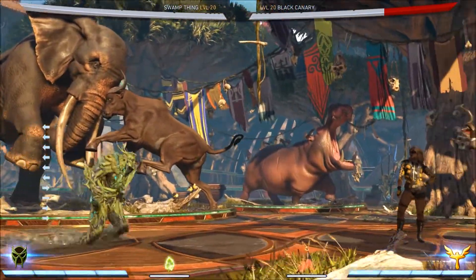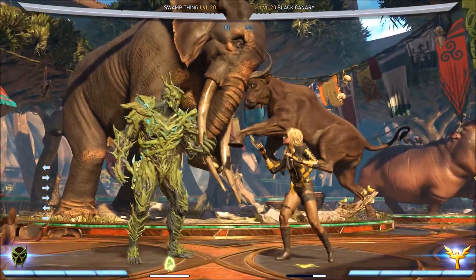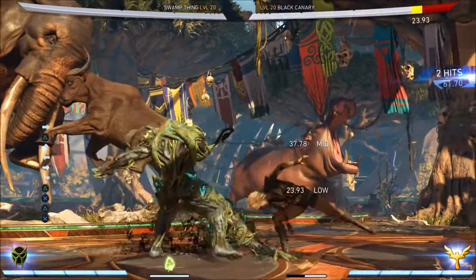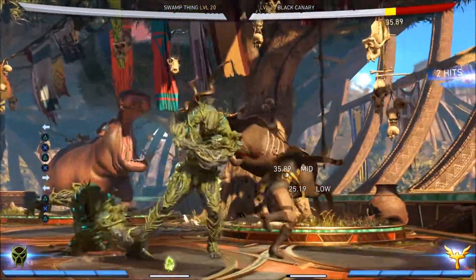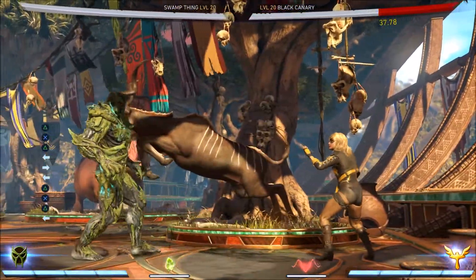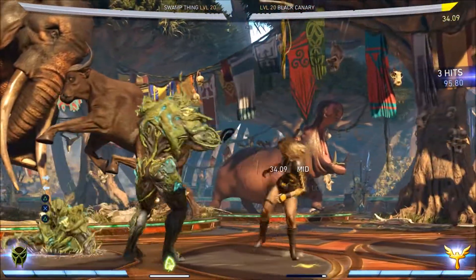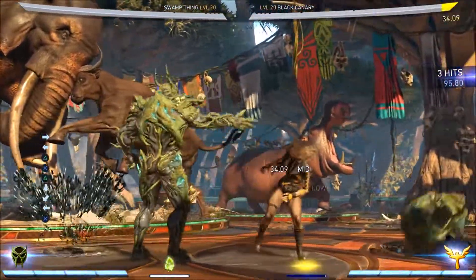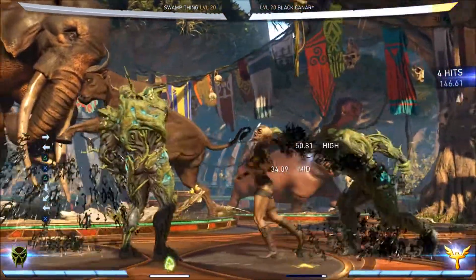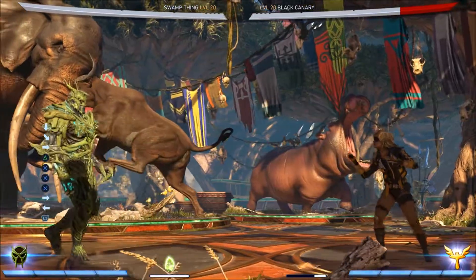This puts them in a very undesirable situation because the only way out is to immediately mash backdash after the clone hits or hold up and jump. We have two options to beat both of those. If they're scared and holding straight up, you just do the string again — back-2, 3, 2 — which beats both the backdash and the straight-up jump. You might not get a full combo, but you'll still punish the escape attempt. And since it's a new combo, the damage doesn't scale — a very handy tip.